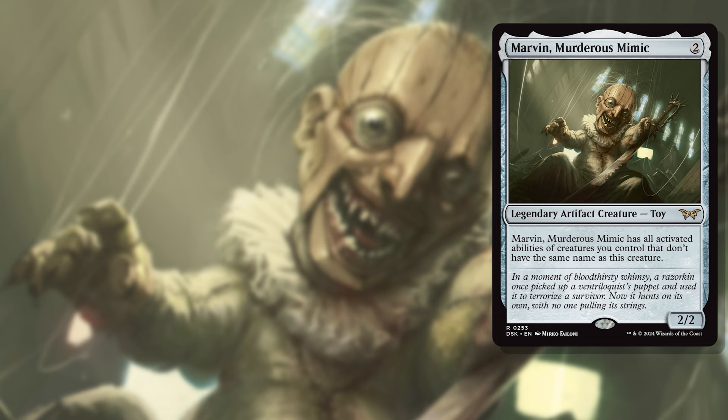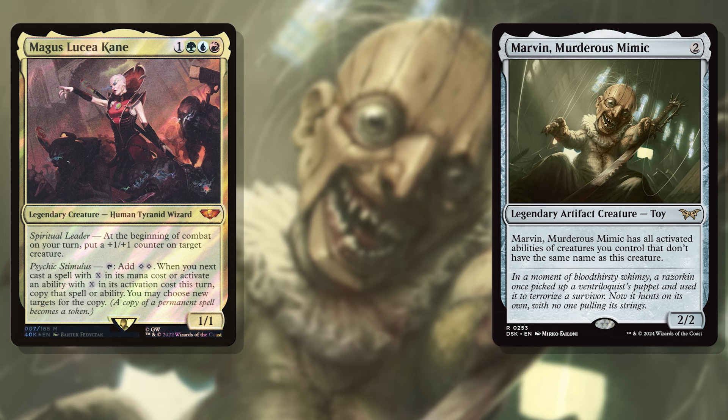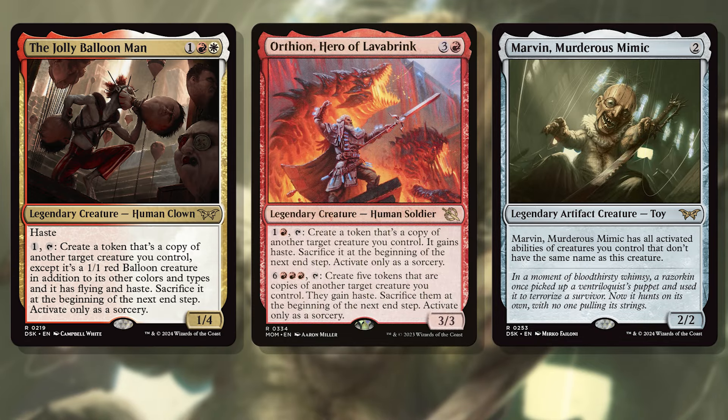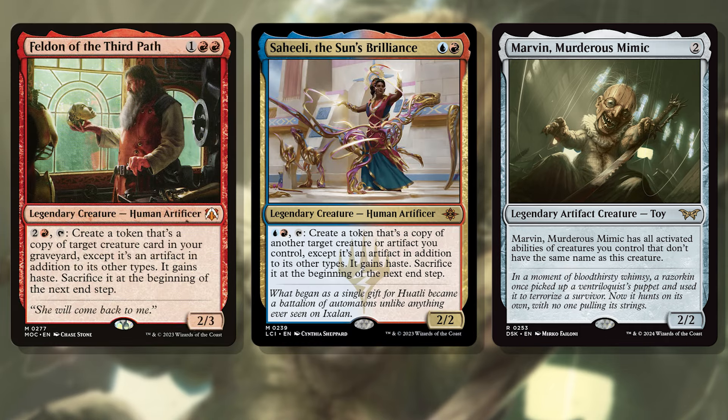Pairing Marvin with a commander like Magus Lucea Kane means activating Marvin and Lucea at the same time copies your next X spell twice, which you just made four colorless mana to sink into. When that spell is something like Crackle with Power, it makes this all kinds of crazy. If you really want to get crazy with copies, you can pair Marvin with the new Jolly Balloon Man for more tiny copies, or Orthion, Hero of Lava Brink to make big, mean copies of anything. Even Feldon of the Third Path or Saheeli, the Sun's Brilliance get in on the fun as you can make copy after copy of the best things you've got in the graveyard or in play.